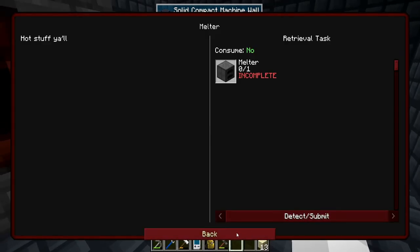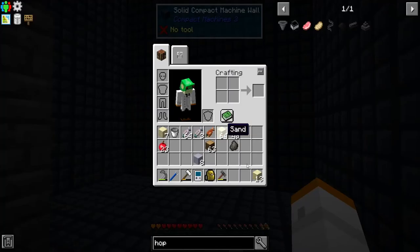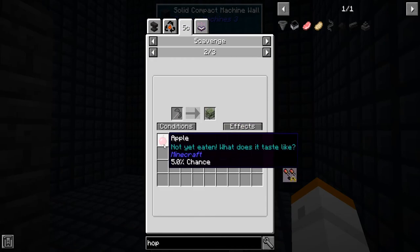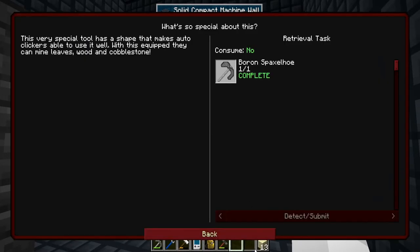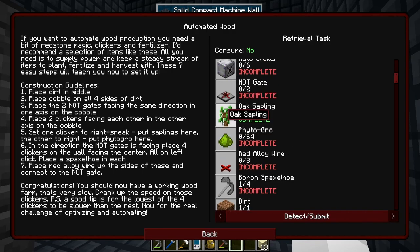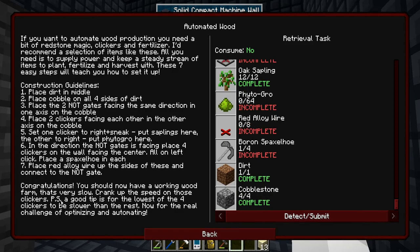There was a quest for the Boron Faxel Hoe, which is a very interesting tool. When you use it, it can mine leaves, wood, and cobblestone. Scavenging on leaves you get apples — which we'll need eventually — and stone pebbles. Apparently according to the book, auto clickers can hold it. That's probably how to automate trees using this tool. We'll look into that as we go down the line and I may be playing with it as we go.